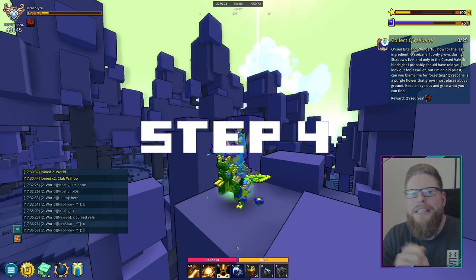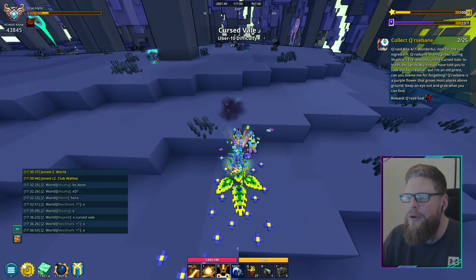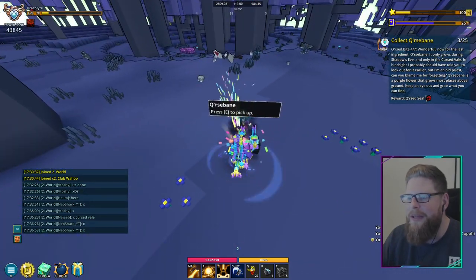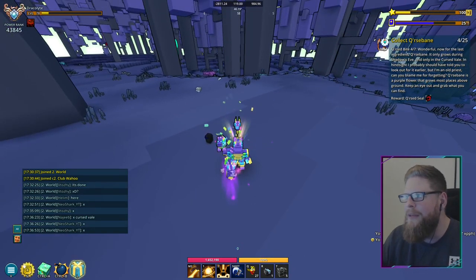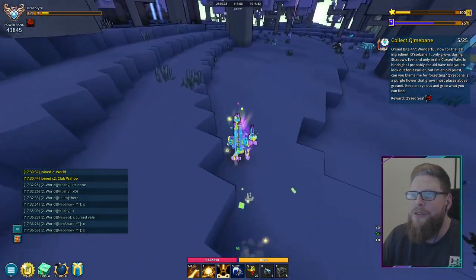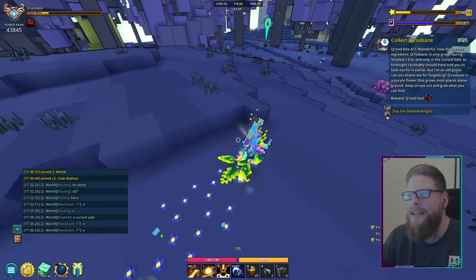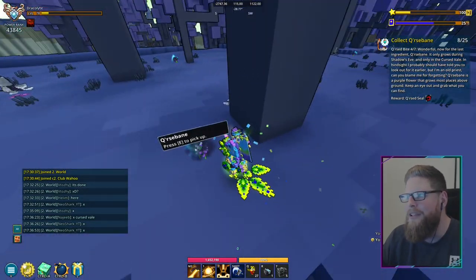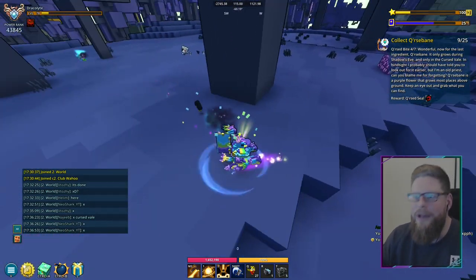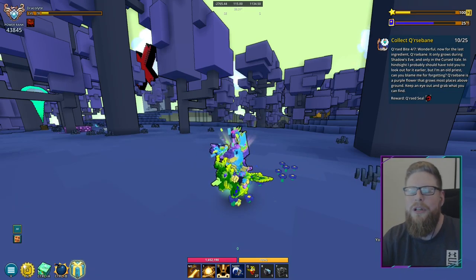For step number four, staying in the cursed valley biome, we need to pick up flowers that now show up. They look like these right here — just go up and pick them up; I got two from one, one from another. It's pretty easy to spot them, which is nice. Just run around in the biome and pick up flowers to get yourself 25. You can get between one and three per pickup. There's a lot of people doing stuff so there's some lag, but that's how every event goes.